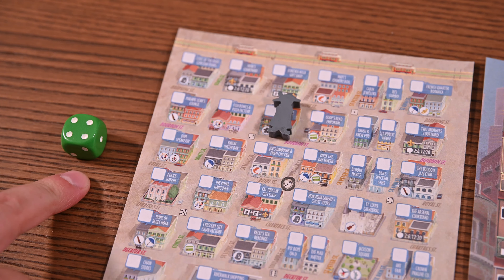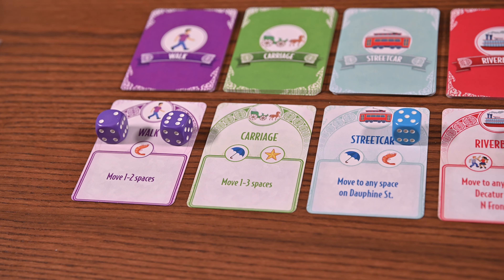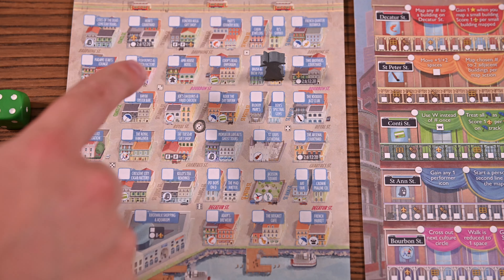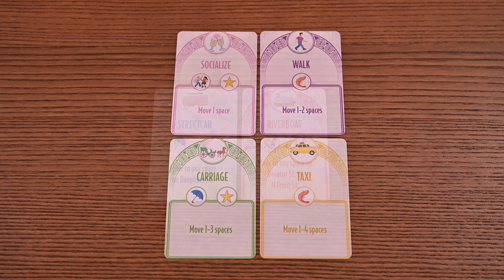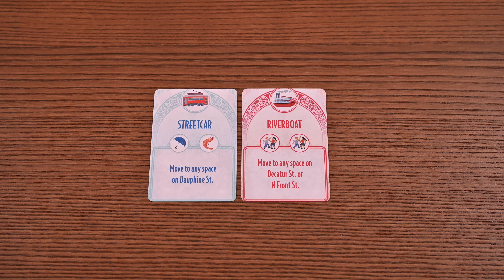The second step is the movement action. You'll now complete the movement of your chosen card. Each card lists a specific transportation method, and here you'll move your tourist to another building space on the map that's reachable based on your transportation method. Your tourist must move to a different building. When counting spaces you may not move diagonally, and each building — small or large — is considered a space. Many cards will allow you to move a specific number of spaces, while the streetcar and the riverboat will grant you the ability to move to any building on that specific street.